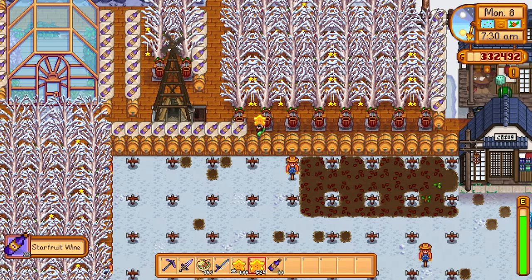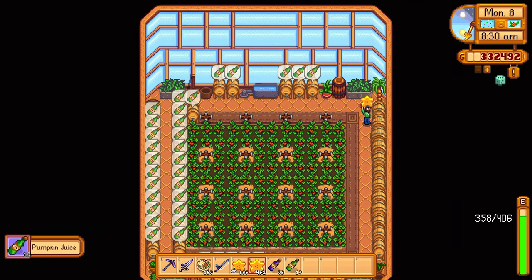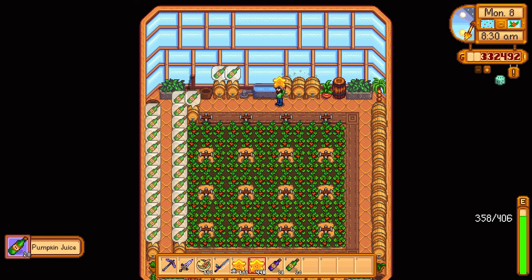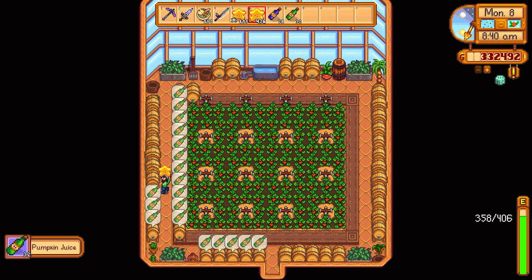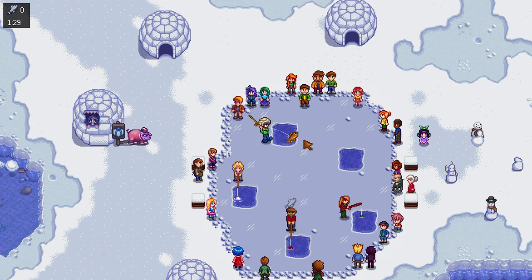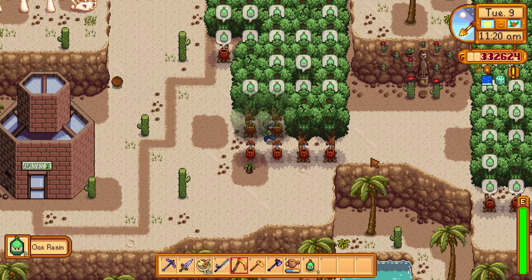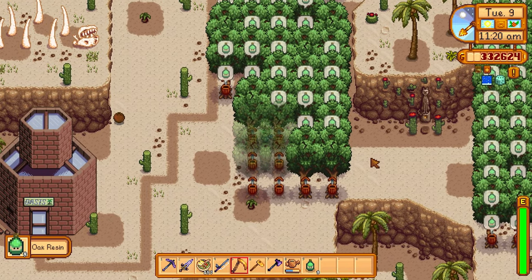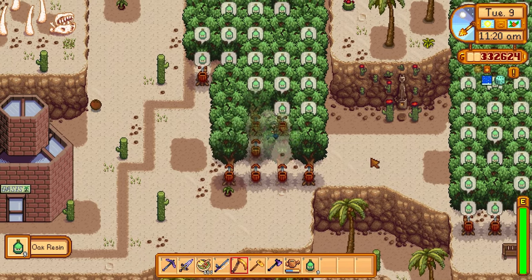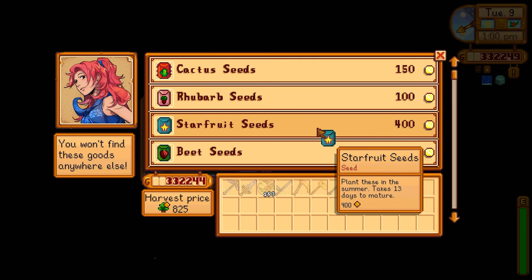The next day we process more star fruit into star fruit wine. Star fruit wine yields much more money than pumpkin juice, so if I have star fruit I always prioritize that over pumpkins — even though star fruit wine takes longer to process, the wait is worth the higher payout. I did the fishing event today but lost because I was watching an enemy instead of my fishing counter. The prizes weren't that great anyway and won't make a massive difference when it comes to getting the gold clock.